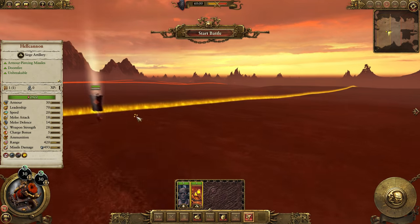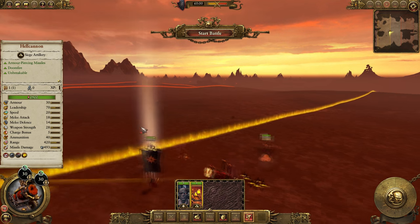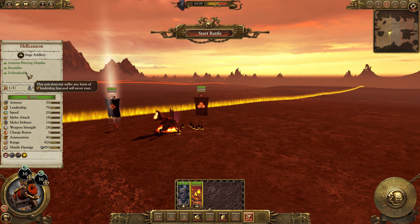We'll go through the other stats and then we'll go and kill some poor little Bretonians. It's got 30 armor, leadership 70. It's also unbreakable so it's never going to rout — route, root, who knows — which is amazing.